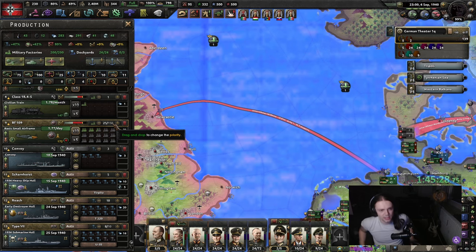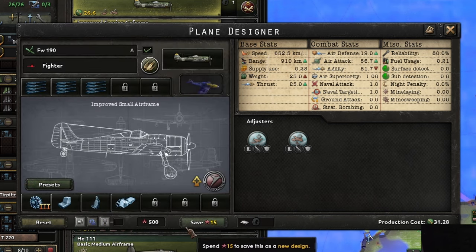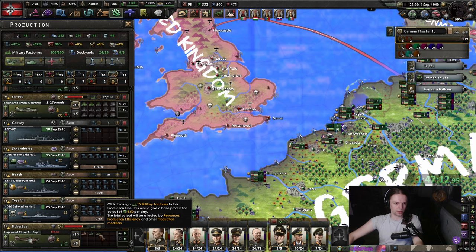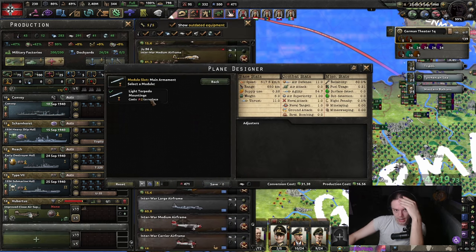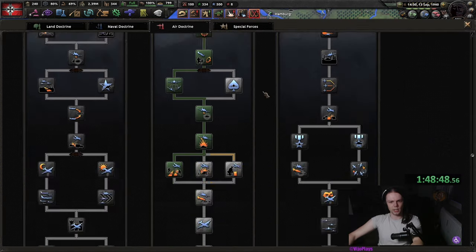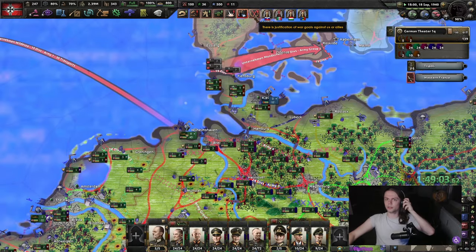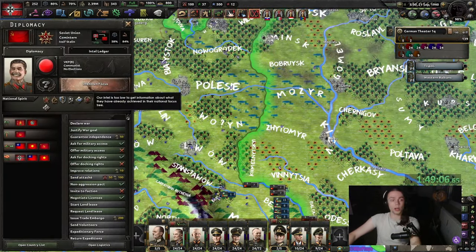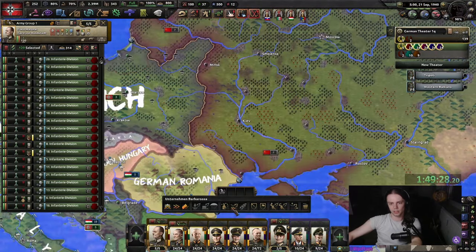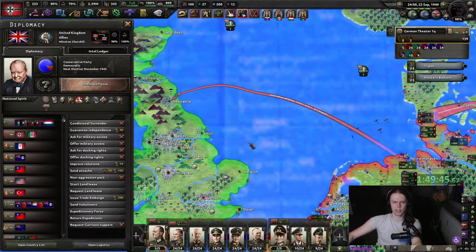Next order of business is getting a proper navy going, which also means getting a proper fighter going. Just grab as many heavy MGs on it as you can. I still want a naval bomber — I didn't get torpedo mountings, and I don't have air-ground radar. That should make our fighters a lot stronger. Let's also get a little bit of Blitzkrieg doctrine. And I think the UK is just... oh no, the Soviet Union. Oh right, because we have Poland. I think it's because of Bessarabia. I guess we'll have a two-front war — not to worry.